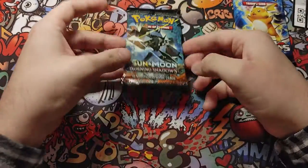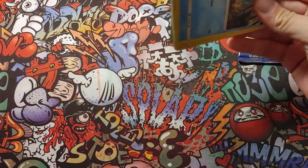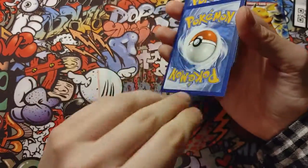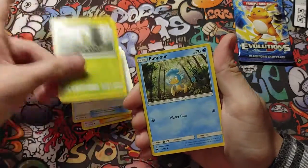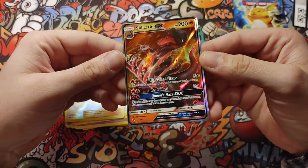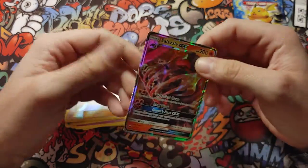Alright, Sun and Moon Burning Shadows — let's see what we get. I'm hoping to pull something good out of this one but I doubt it. Code card for you. Metapod, Pikachu, verse holo Lunala — oh look at that — GX! Salazzle — wow, like that card! It's not the most expensive card but it's still good. And that one actually has a perfect border.